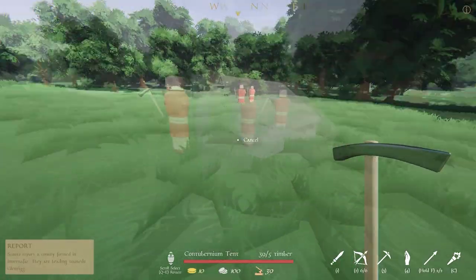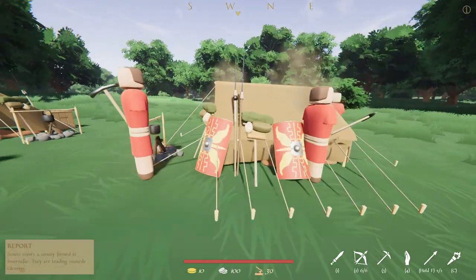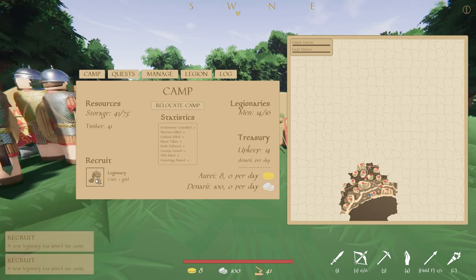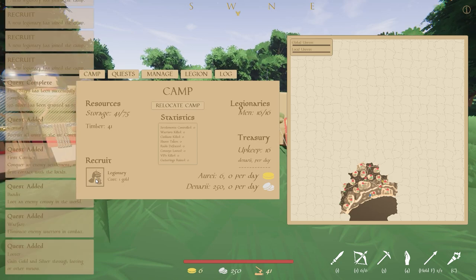Now we can make another tent, which will raise our legion capacity to 16. With the gold we already have, we can recruit legionaries to full capacity, and with our army size increased, it's time to prepare for battle.